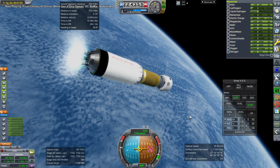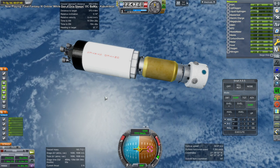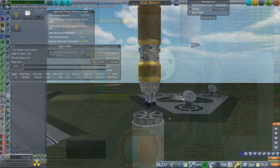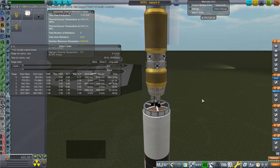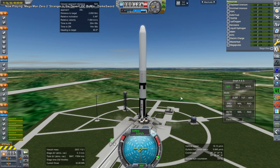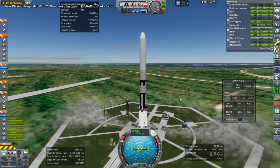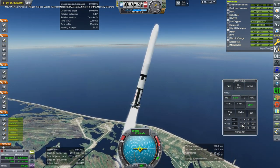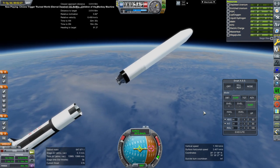Off we go — a little bit heavier off the launch pad, rather a slow ascent initially. Not only is there the mass of the payload of course, but with three modules stacked on top of the rocket, that's quite a large fairing and a hefty one at that. Here we are at the end of the first stage, and I decide to separate the fairing while we have no acceleration, then fire up the second stage.